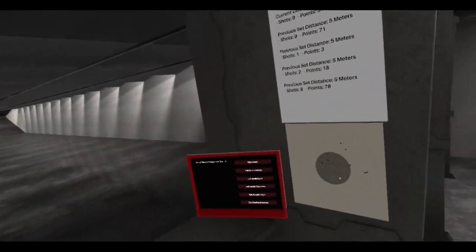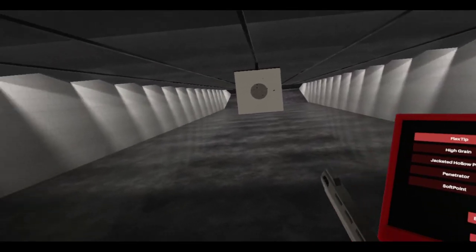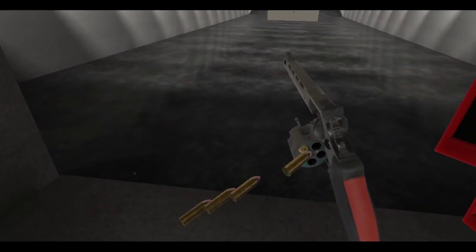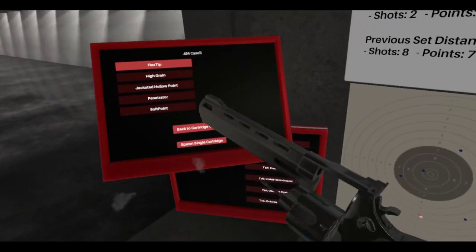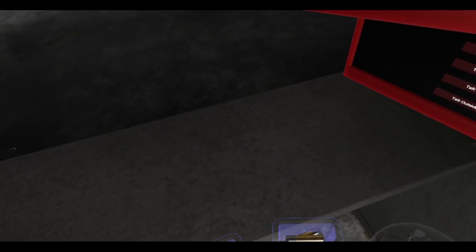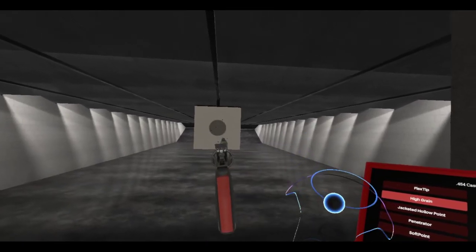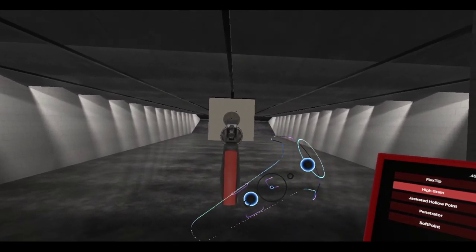So flex tip — what does flex tip do? Let me just bring this along with us here. We can spawn some cartridges over here instead. So we got flex tip. Oh, it's not a tracer — oh maybe it is. It's just a little too close, you can't really see it. Yeah, it's a tracer. Flex tip — just your standard bullet. High grain.